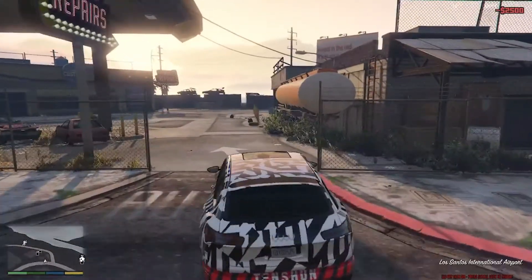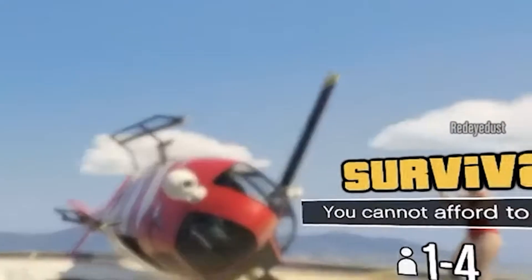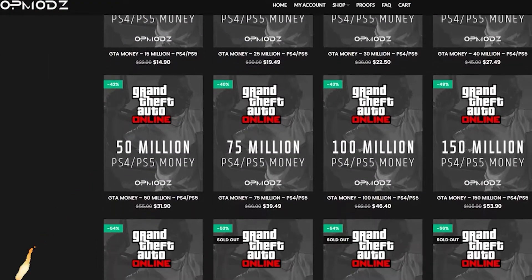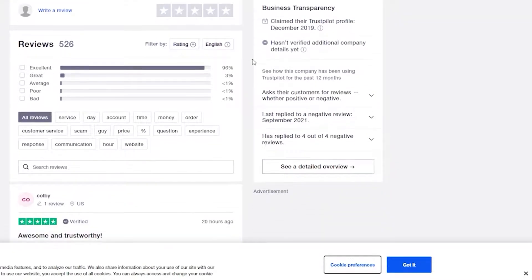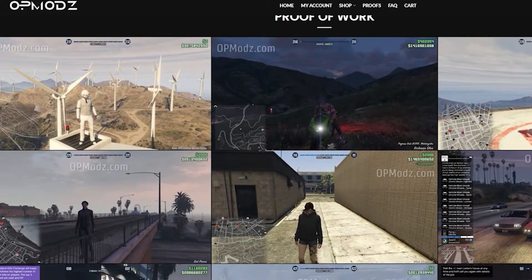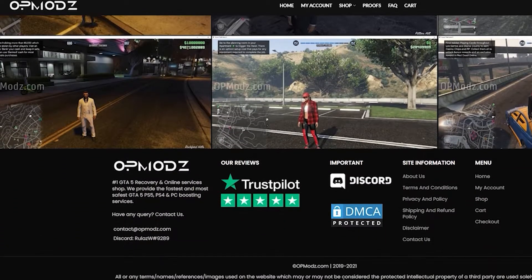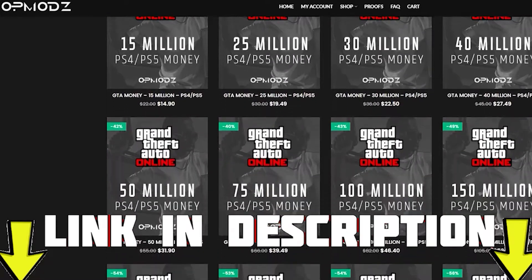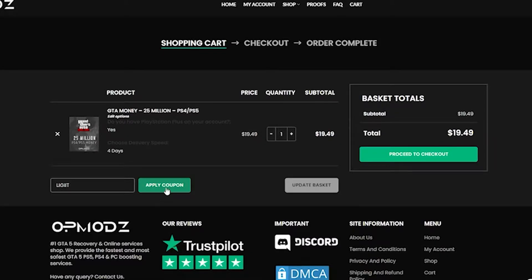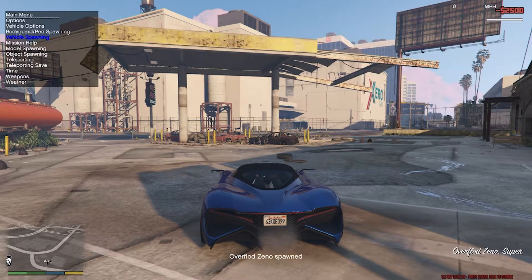Before we move on let's talk about the sponsor for today's video. Are you tired of being broke in GTA Online and just wish you had more money? Then OpModz is the website for you — with boosted accounts, modded services, and high star reviews on Trustpilot. They provide proof of work so you don't have to worry about getting scammed, and they cover PlayStation, Xbox, and PC. The link is in the description — use code 'legit' for a 5% discount on all purchases.